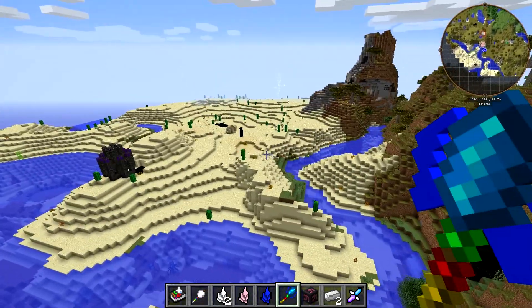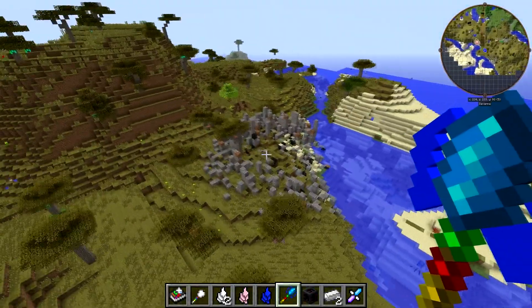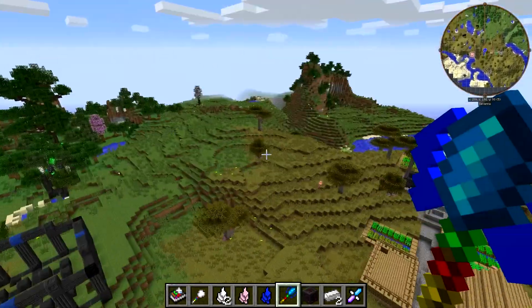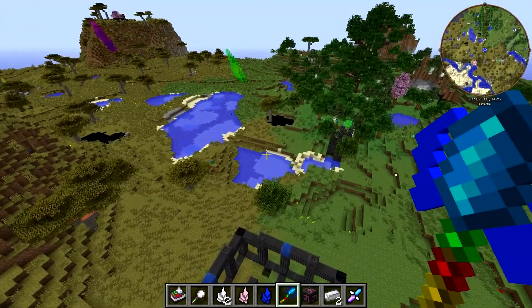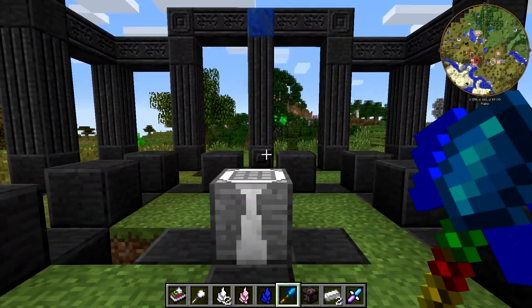Just looking around a little bit at the terrain — we've got a meteor crash site right there, and a little village, about two or three buildings. This area over here looks kind of neat. Anyway, that's the Subterranean Route Finder. If you have a penchant for getting lost in caves, like I do, then this is definitely the tool for you.